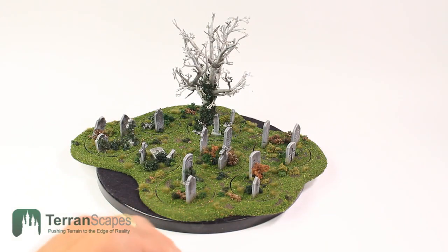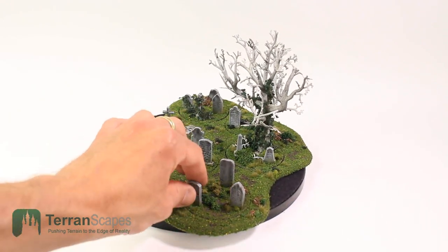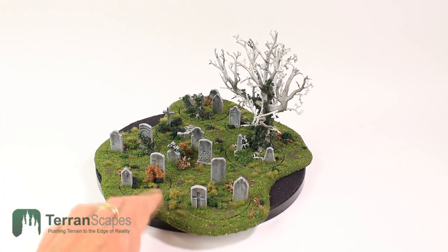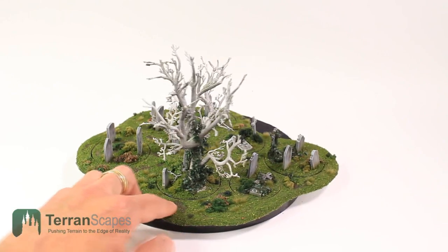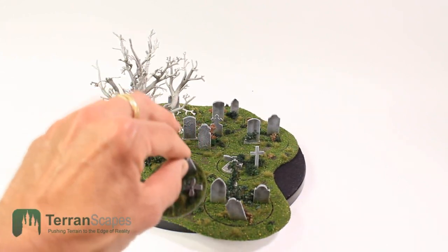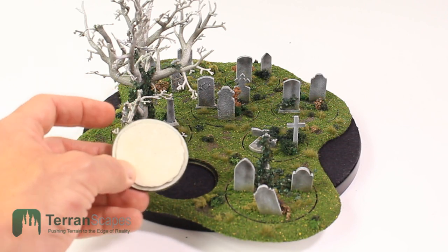So here is a recent graveyard that I just completed. If you have followed the channel for a while, you saw me originally introduce these disc bases — so you can remove these pieces when you want to move a large amount of troops into the terrain. The thing that was the problem in the past was that the discs would fall through if you picked up the entire base because there wasn't a rim. What I've done is basically cut the masters so that there's a little ridge going all the way around.